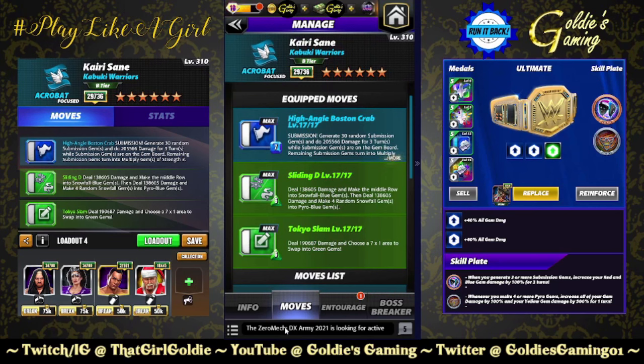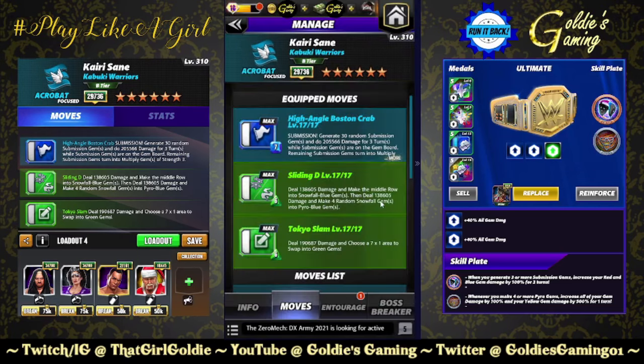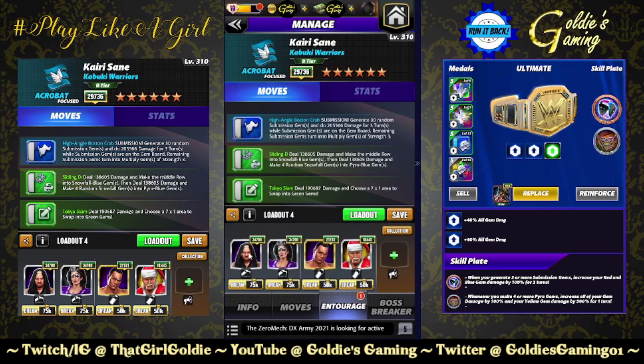First thing is going to be double green with the high angle Boston crab submission — 30 random submission gems turning into multiply gems of strength three. The sliding D makes the middle row into snowfalls, and then four of those are pyro, so you get the up-down of blue gems. The Tokyo Slam chooses a seven-by-one to swap into green, and that's what breaks your snowfalls and pyros.